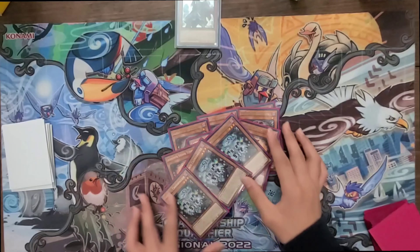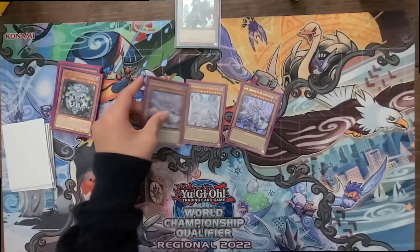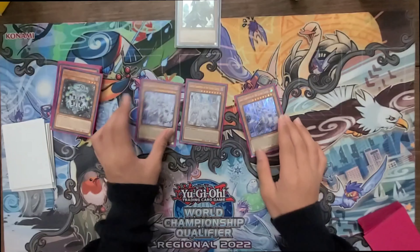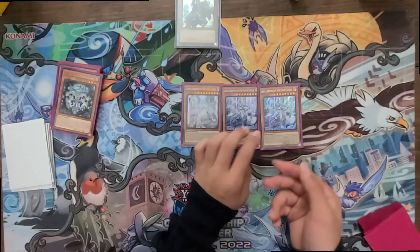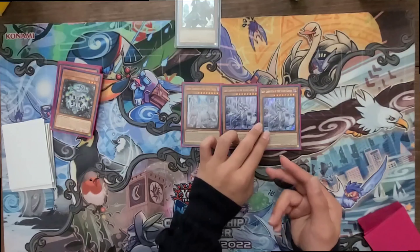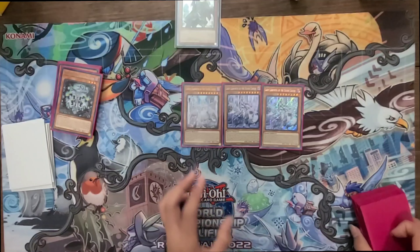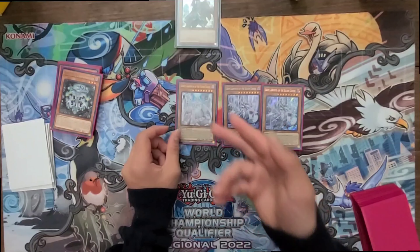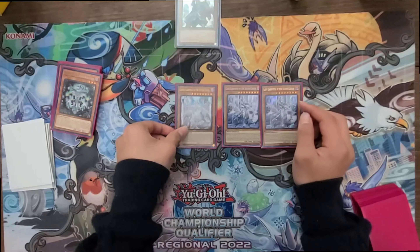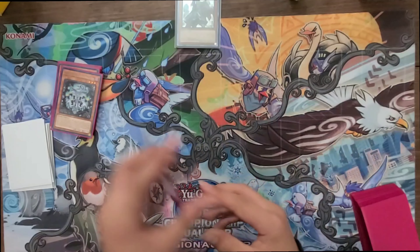Two Lady, one Lovely — pretty standard. Lady can special summon itself if you activate a Labyrinth card or effect, and when a normal trap is activated you can set one normal trap from your deck with a different name. Lovely — if a monster would leave the field because of your normal trap, you can pop one card in your opponent's hand. Really good.